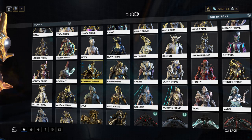For the Neuroptics you'll need 15,000 credits, 1,000 Oxium, 4,800 polymer bundles, and 5 Neuro Sensors. That will take 12 hours to build.